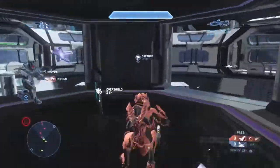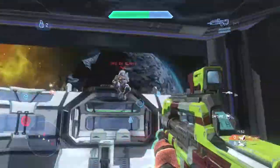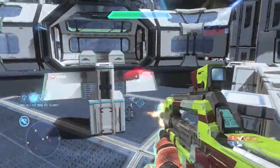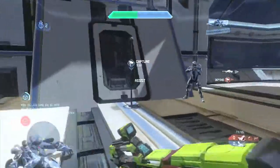We're playing Infinity CTF and what I'd like to discuss in today's video is the topic of Ordnance Stacking in Infinity CTF. Literally, that is how you want to get the overshield — you're always going to run for overshield top middle, grab it by thruster packing towards it, and then immediately go for the enemy flag.